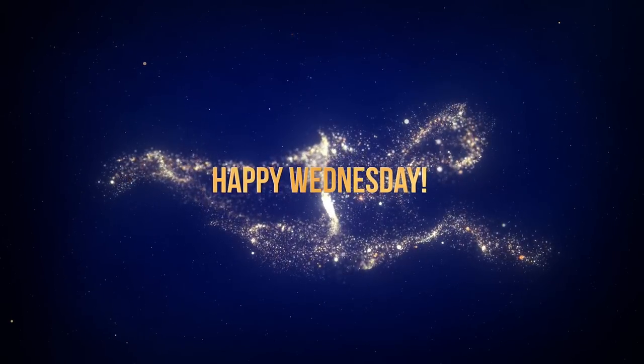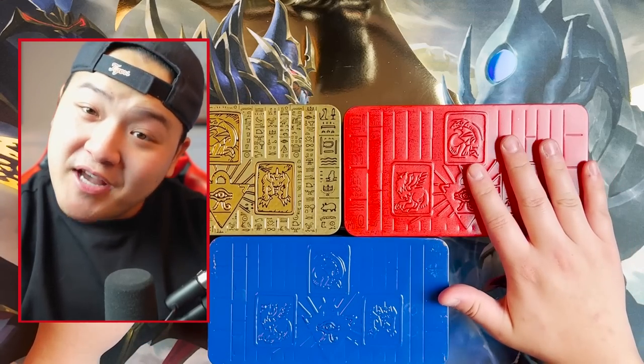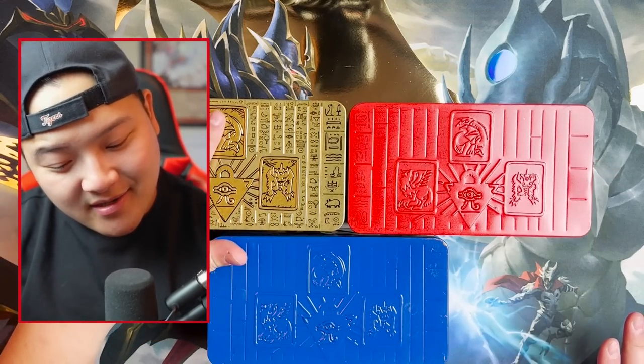What is going on? I'm your boy Sam from Team Samurai. Happy Wednesday. So guys, we're going to have a little bit of a battle here. Which tin is better? Slifer tin, Winged Dragon of Ra tin, or the Obelisk the Tormentor tin? So we're going to have a mini pack battle between the three god tins today.